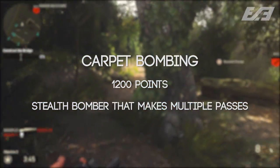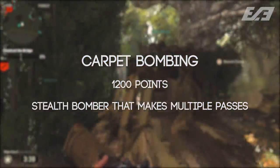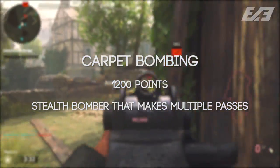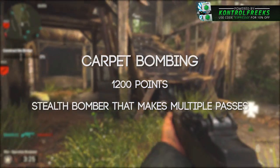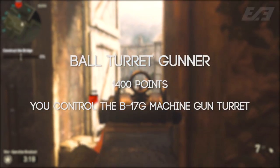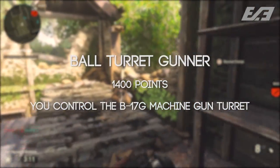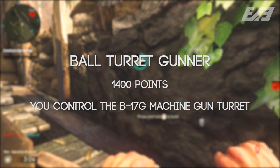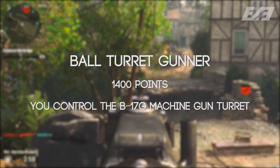The Carbon Bombing at 1200 points is a stealth bomber that makes multiple passes over enemy territory — possibly two to three passes with large bombs, like a Warthog variant. Finally, the Ball Turret Gunner at 1400 points lets you control a turret on a B-17G, similar to the Apache helicopter from Modern Warfare 2. It seems very powerful but comes at a high score cost.